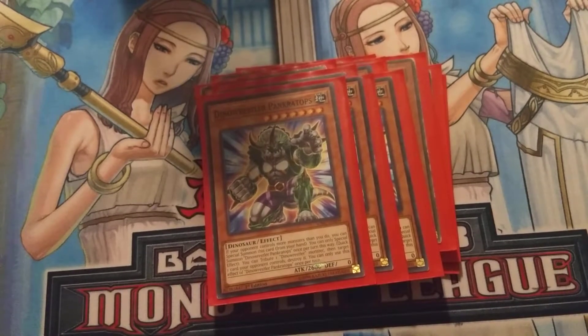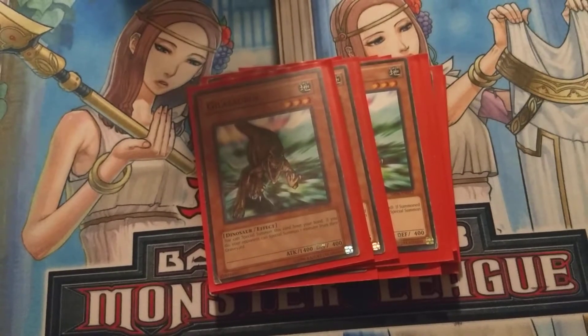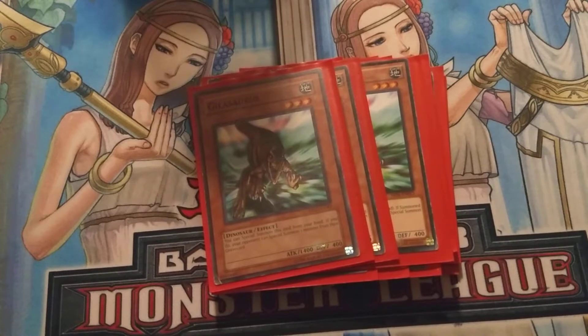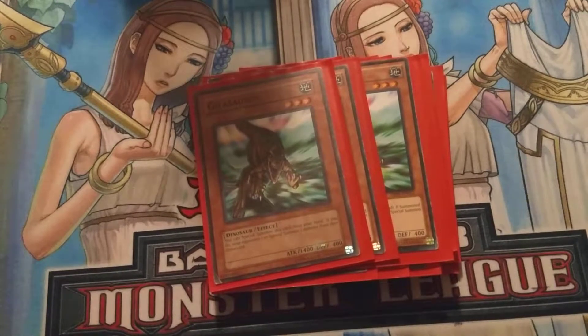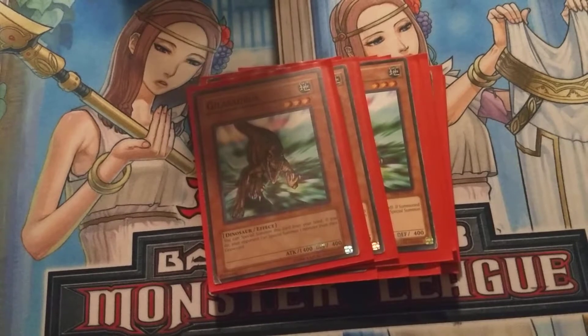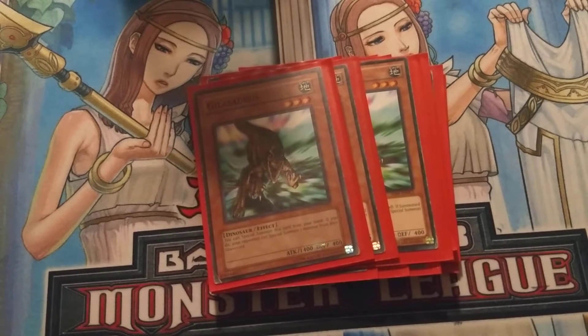Next card we run is Triple Gilosaurus. I find myself not really using this card a lot, but it's actually pretty good if you get it off the bat for your first hand and you have a Souleating Overraptor, because then you can go Link off and get Tyranno out of the deck and do a whole bunch of other stuff — Link off, Vanish, get Tyranno on the field first turn. And that's pretty dang good.